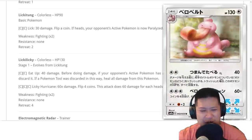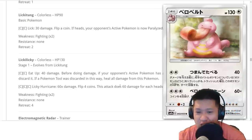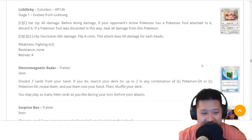Lickilicky — this card is not that great. It's kind of like a really bad Mudbray: less HP, less damage, for the same energy cost. And you've got to do coin flips too. So this is a bad Mudbray deck — you just saw Mudbray recently. Moving on. Lickilicky, you're not that great. Finally, we're done with all the Pokemon, so now we take a look at the trainer cards.